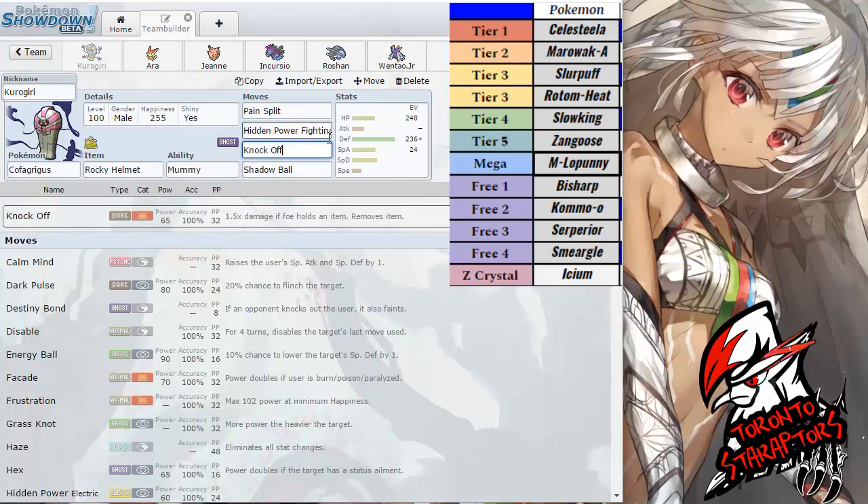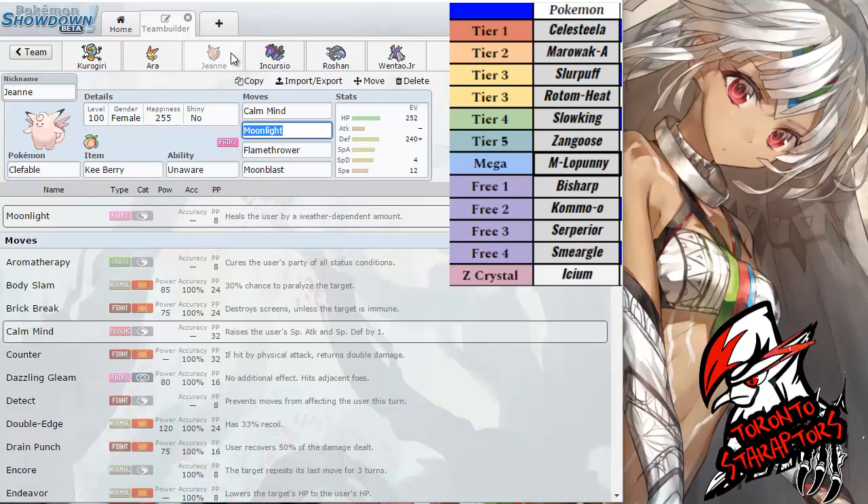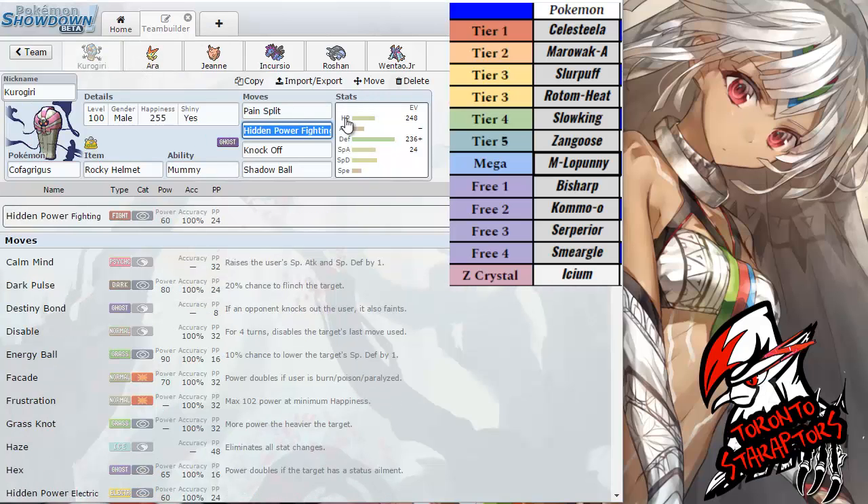Bisharp is actually, if not the most threatening mon against my roster, if I have to be honest. Simply because it checks both of my Tier 1 picks — my Round 1 and Round 2 picks, actually. It's a Steel type that beats Victini, and it's a Dark type that beats Clefable, which is very threatening. It is definitely a huge problem against my team. I fully expected it to come. I do have a designated switch into that thing, as you guys will see a little bit later.